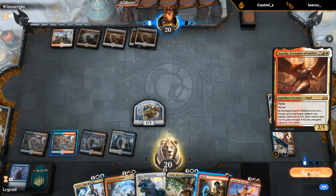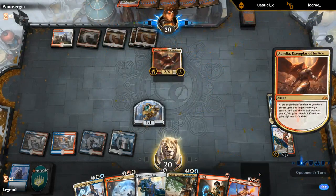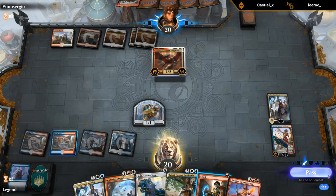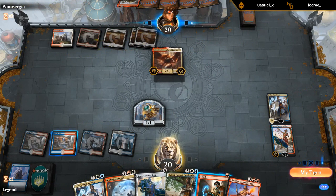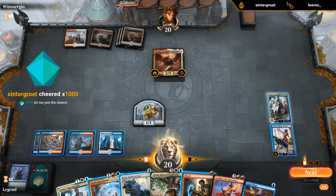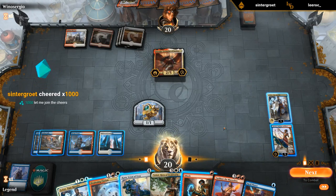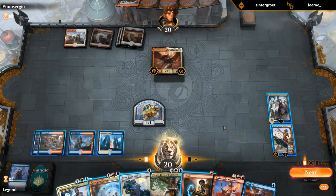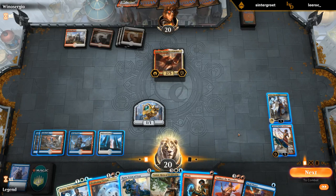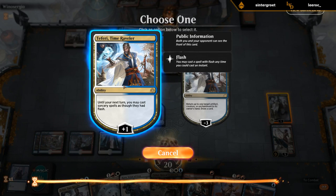Aurelia is kind of an issue. Although we can just play Narset, Teferi, and bounce her. Thank you to Sintergroot for the 1000 bits! So I think the line is going to be: plus Teferi, play Narset Teferi, bounce, and try to hit our land drops so we can maybe play 5-mana Teferi to tuck Aurelia or make a dragon with Sarkhan. Need to keep up red and blue.